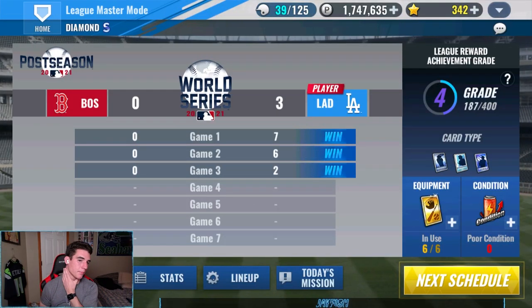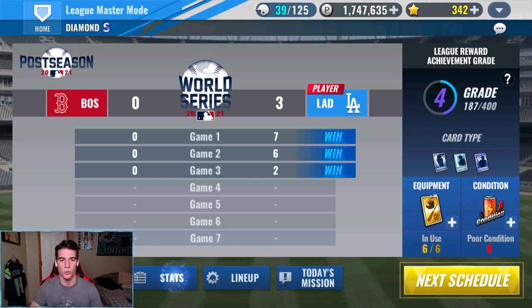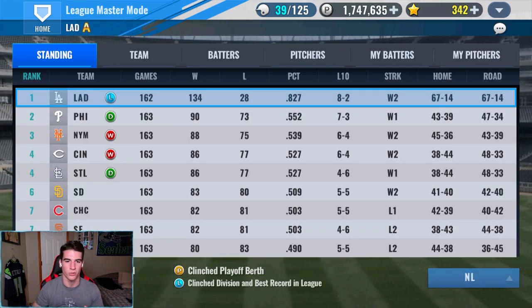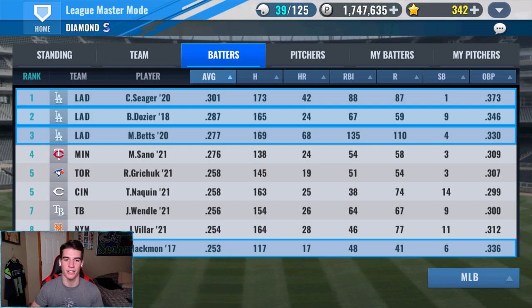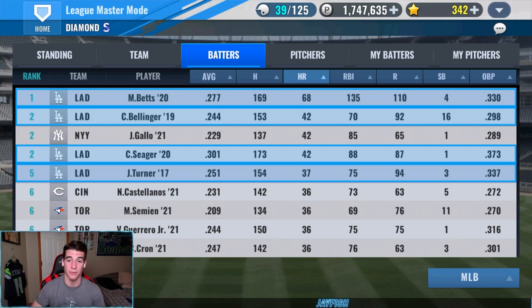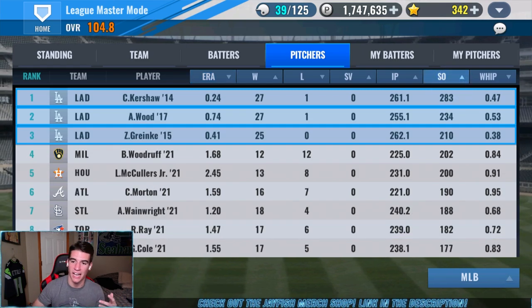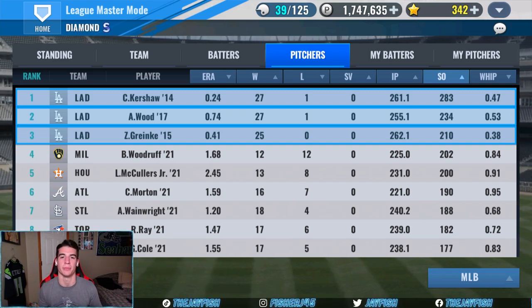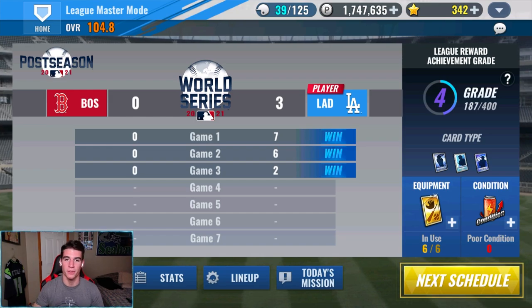In League Master Mode 2021 World Series, we are playing the Boston Red Sox. We're up 3-0, going for a sweep. We haven't swept yet in League Master Mode World Series, so hopefully Maeda can shut them down. This season we were 134-28, one of my better seasons. Corey Seager got a .301 average — the first player I've seen get above .300 in League Master Mode. Betts had 68 home runs, Bellinger at 42. Kershaw went 27-1, Green Key 25-0, Wood 27-1.